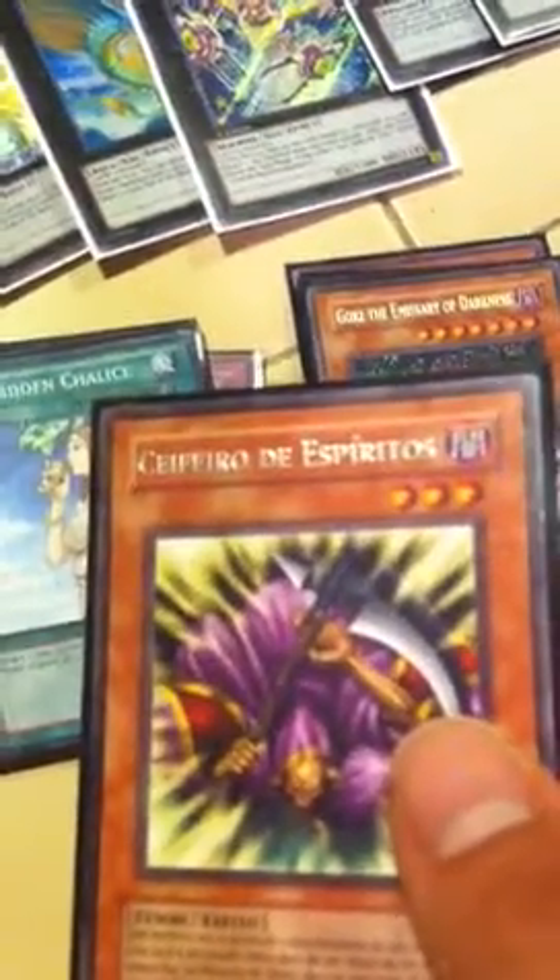Now for the side deck — here's what I run. 3 Snowman Eaters. Double Effect Veiler — staple, cripples Inzektors, though it didn't really help me out a lot, maybe once or twice, but it's pretty decent. Double Ryko, Lightsworn Hunter — stops deck searching. Gorz, Emissary of Darkness — one of them. One Sangan. Des Feral Imp — very German or Spanish, whatever it is, but pretty good to stall.